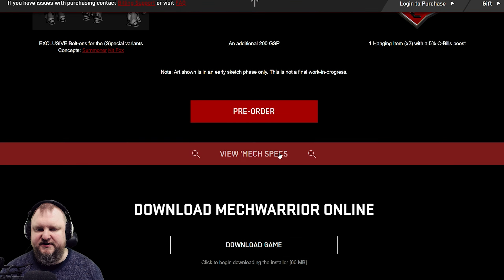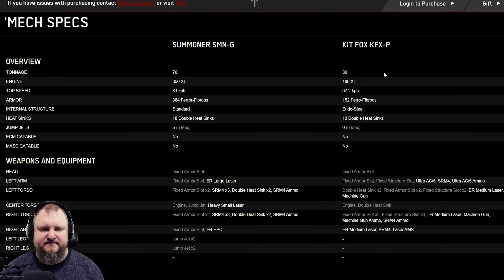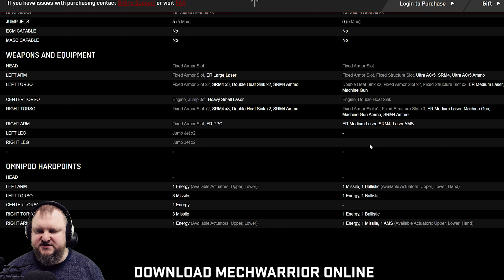Let's talk about the mech specs, starting with the Kitfox since I'm more skeptical about it. It's going to be a standard Kitfox — nothing too crazy going on. The left arm features Missile and Ballistic, left torso Energy and Ballistic, right torso Energy and Ballistic, and right arm Energy and Missile AMS. In a world where we already have something like the Purifier, I don't know if this is going to give us insane build opportunities. Machine gun-wise, 3 Ballistic hardpoints are not going to be that much.